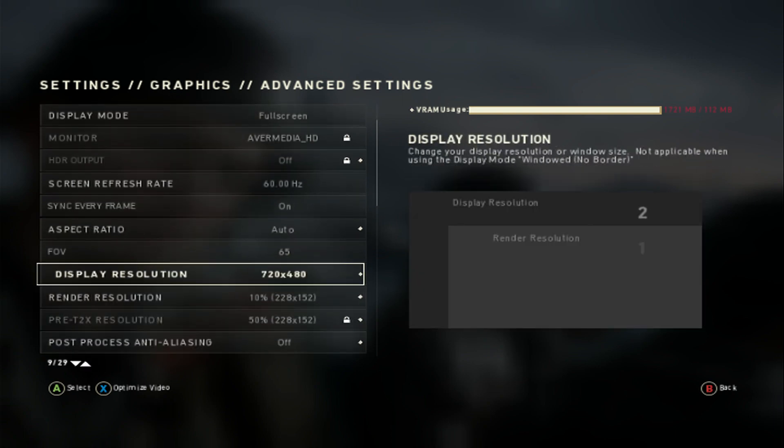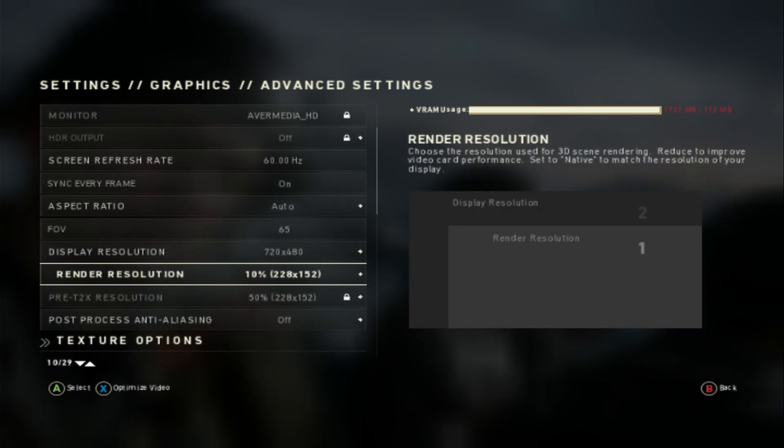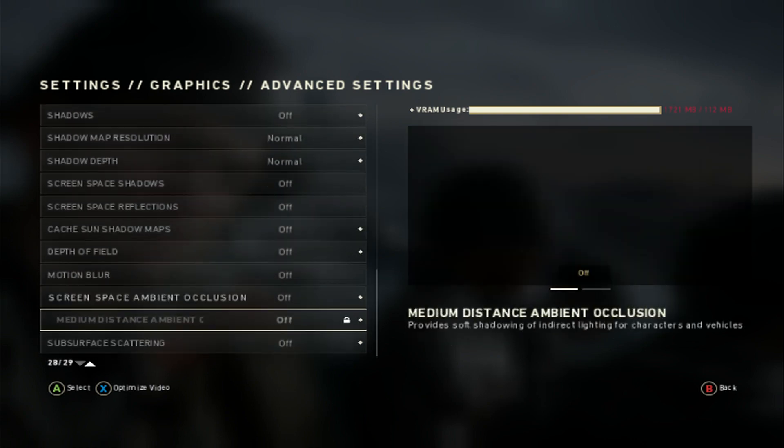We're running with 16GB of DDR3 RAM in dual channel memory. I dropped everything to the lowest — the display resolution is at 720x480, with 10% rendering resolution, which drops it all the way down to 228x152. Basically everything is on the lowest settings.